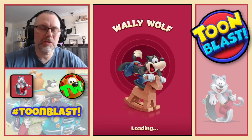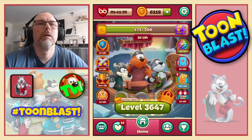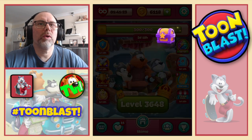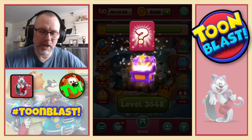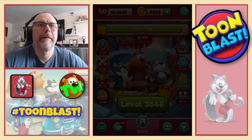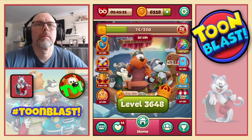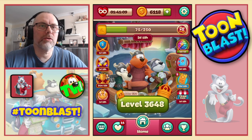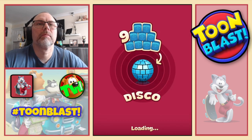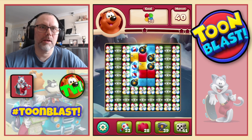Three stars confirmed. We get 204 yellow blocks so we get to open a star chest — one rocket, one glove and one anvil. We also get all the other good stuff. Level 36-48 — we just need windmills on this one, so that should be easy enough.